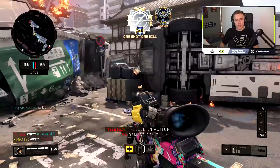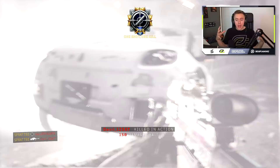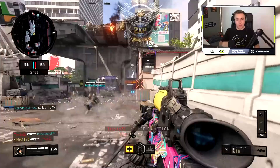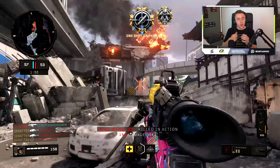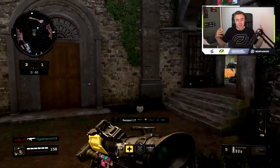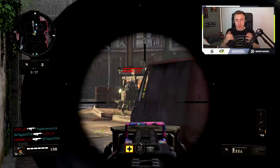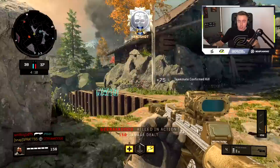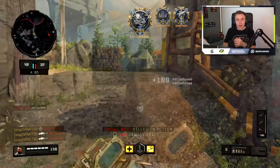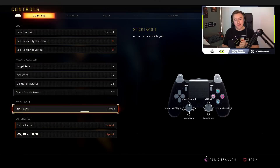Jump shotting is the new meta on Black Ops 4 — a lot of people jump shot, slide, and use cover. The movement is insane and very challenging to counter. You need to learn how to do it yourself to understand how to play against it. The main reason to jump shot is to use it behind cover, which is your best friend. However, jump shotting on a default controller with a default button layout is very challenging because you have to take your thumb off the analog stick to jump, sacrificing aim.